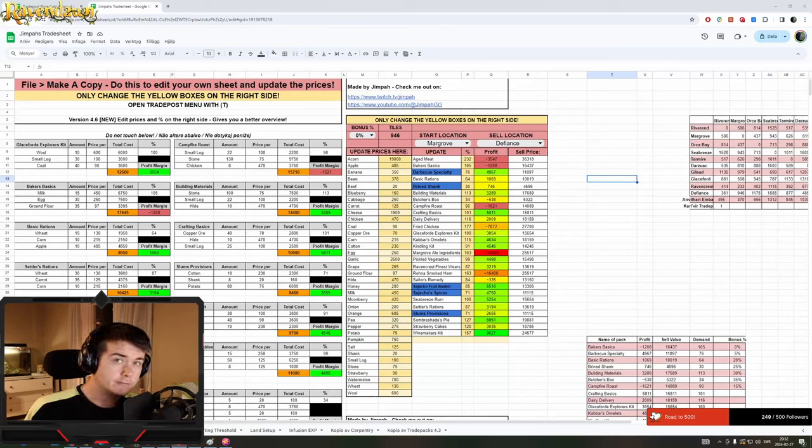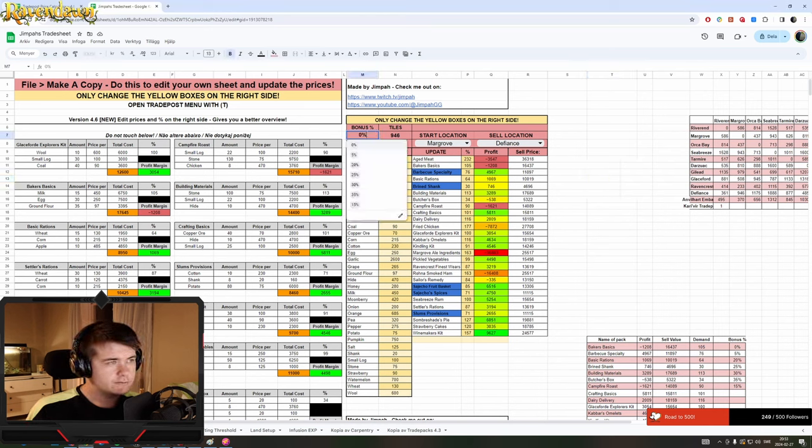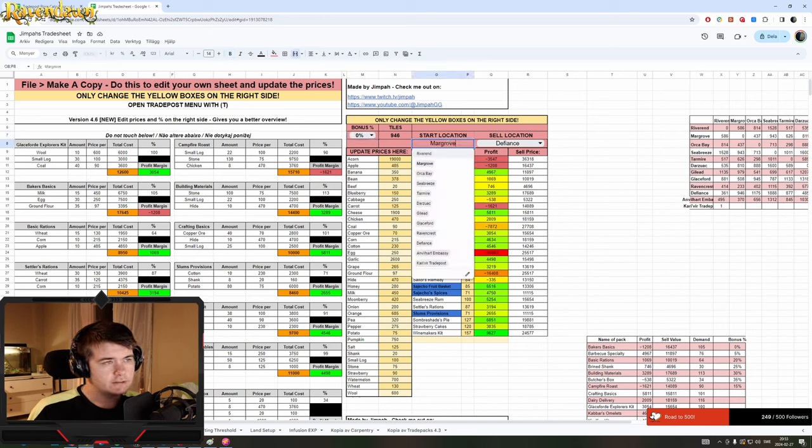Hello guys, it's been a while but now I'm back. I just wanted to make a quick mention about the new spreadsheet. You set your percent bonus — for example, if you have the perk and war mode, 15% means double perk but no war mode, and 35% is perk with war mode. Simple as that. Choose your bonus, choose a start location and a sell location.